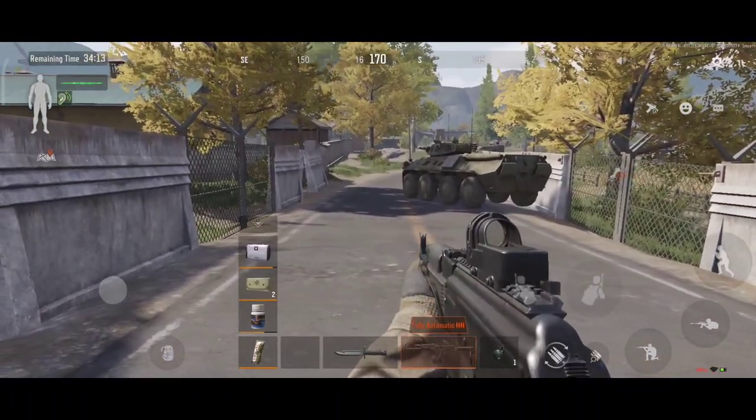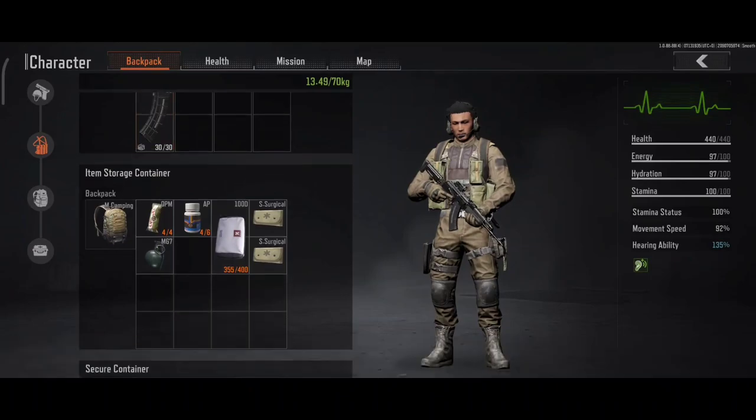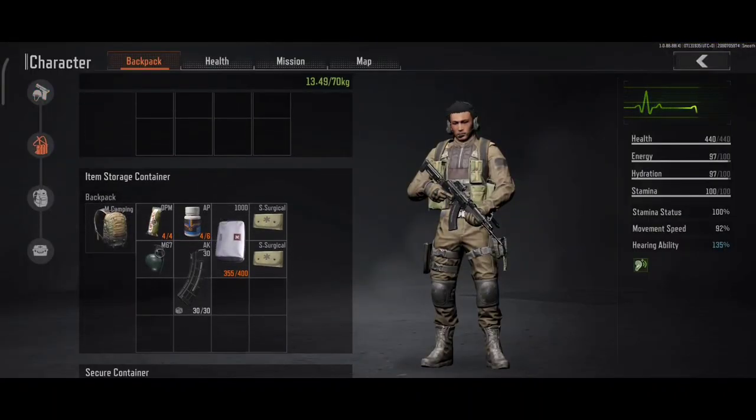Anything you want to quickly use from your hotbar, including grenades or meds, has to be placed either in your rig or your pockets. This also includes mags for weapons to quickly reload, so always make sure to put heals, grenades, and weapon mags inside your rig or pockets.